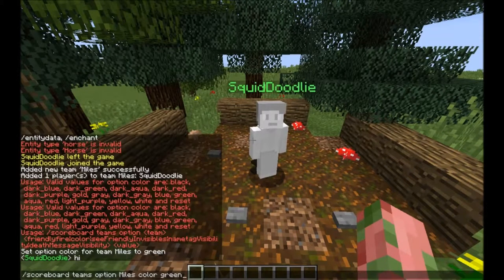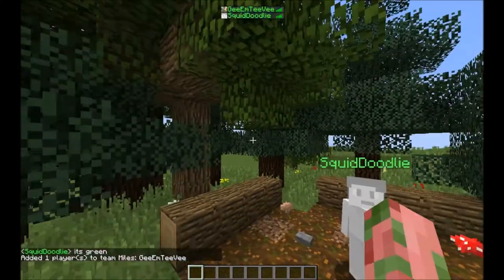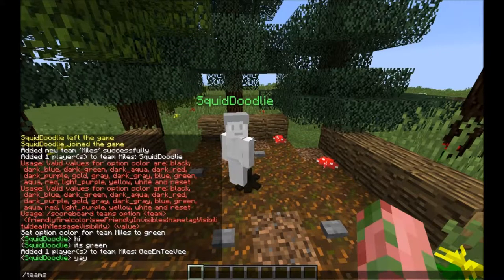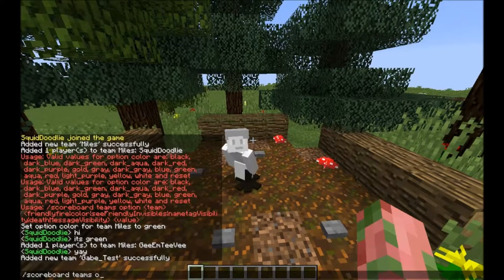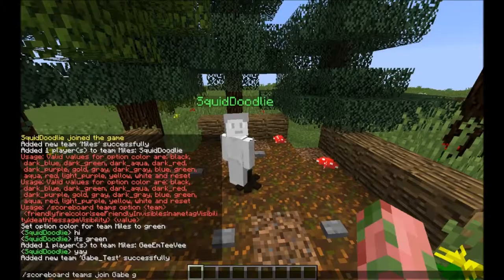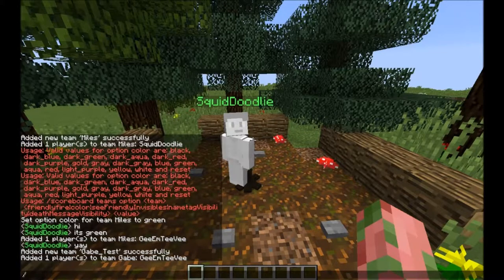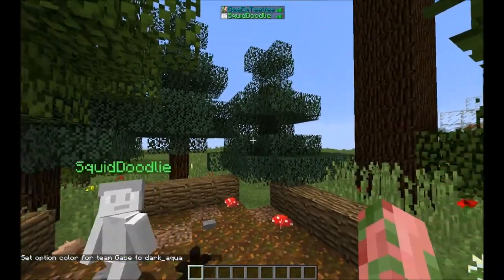If I want my name to be green as well I can just do 'teams join miles me' — now my name is green too. And if I want a different color than Myles, I can do 'scoreboard teams add gabetest', then 'join gabetest GMTV'. Now our name switches back to white since we haven't chosen a color for this team yet. Then we do 'teams option gabe color dark_aqua' — so now our name is dark aqua, as you may have seen in the BuilderHub series.